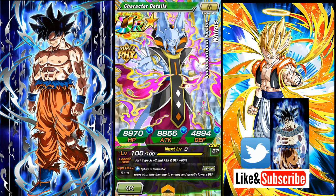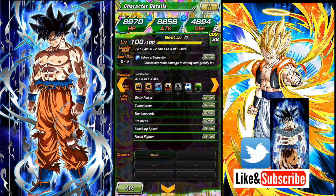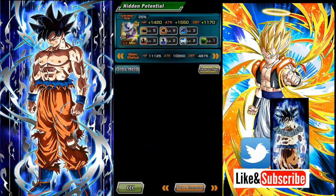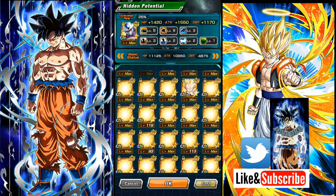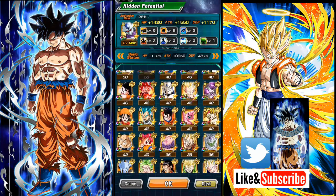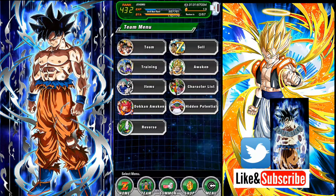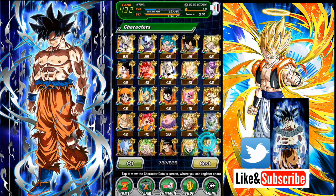Then we got the legend — Weiris. I was unfortunately lucky enough to pull three of this man — three of them. So I kept one and used two for the dupe system, and I did put four Elder Kais in him because I do enjoy using this card. He changes a lot of orbs on the field, which can help out for LR Trunks — yeah, he'll help LR Trunks hit pretty hard and he'll always get his super attack.